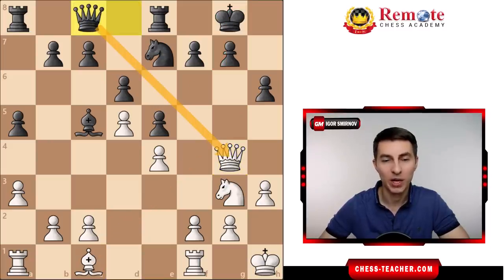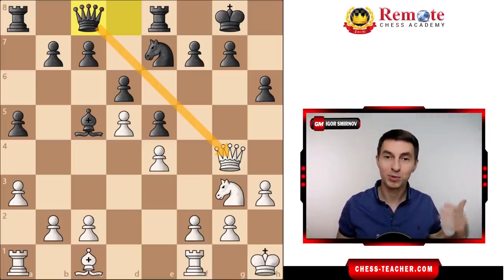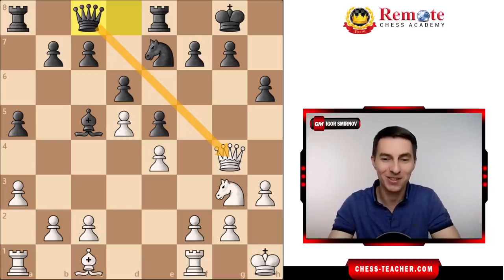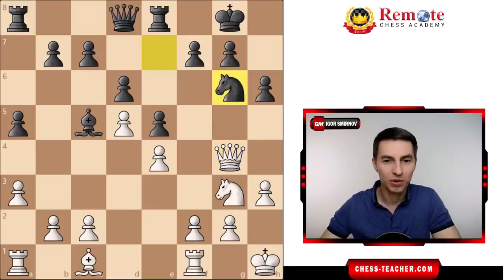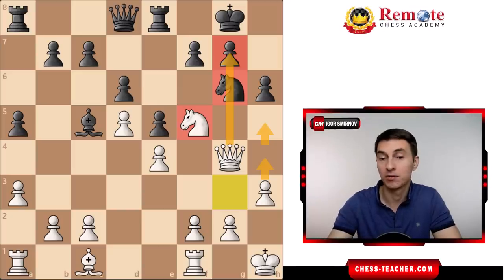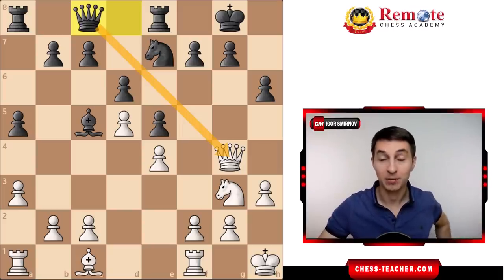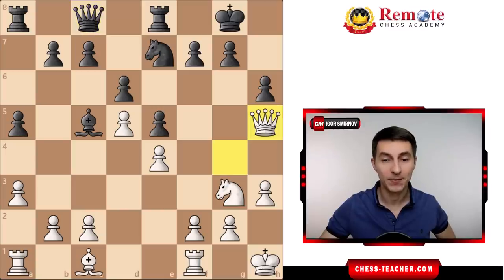Black played queen to c8, offering an exchange of queens. Notice that black plays all the right, natural-looking moves, and yet his position is slowly but surely going down. What if instead black played knight to g6 to cover the g-file? In that case the knight no longer defends f5, and white will happily land his own knight there — then h4, h5, and once the knight moves, queen takes g6 and checkmate. In the game, black again played queen c8, but of course white does not want to trade queens because white wants to attack the king. Therefore white went queen to h5. It is now move 15 and already resignable for black, because white is ready to play bishop takes h6, open up the king, and checkmate within a couple moves.